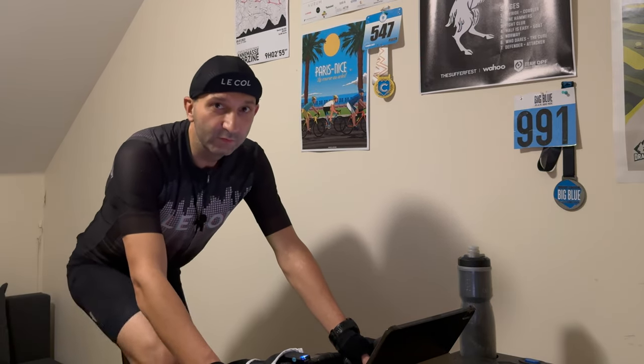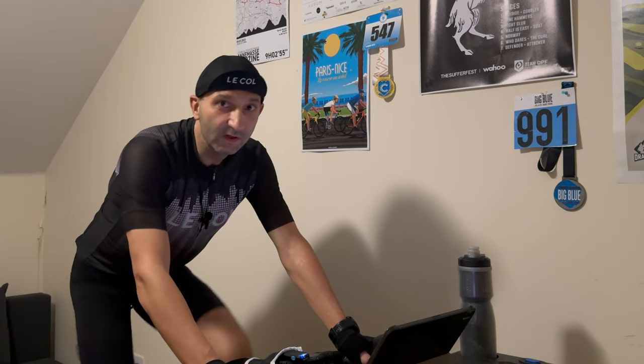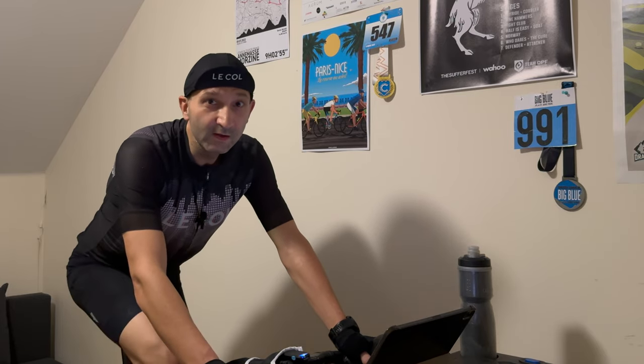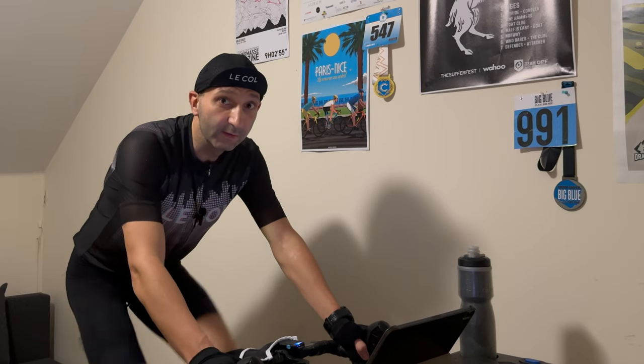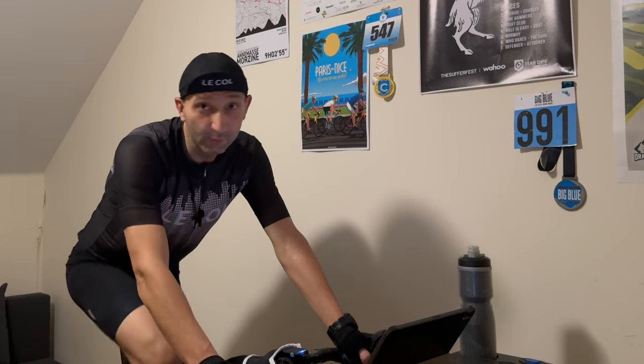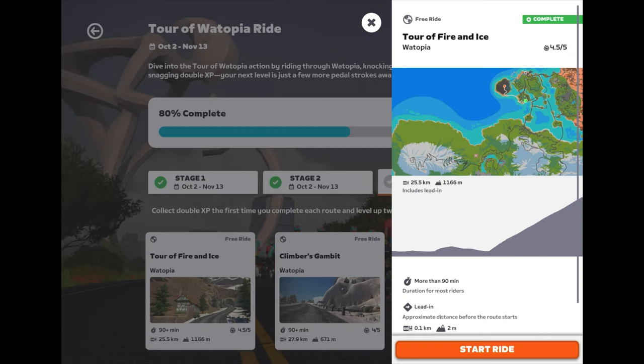According to my training plan, today I'm supposed to do the FTP block session. So I thought that rather than doing yet another boring Erg mode workout, I'll hit two birds with one stone — actually even three. First of all, I want to stick to my training plan, so what I need to do the FTP block is a long climb, so I can keep the steady power output for long enough. Out of Zwift is the perfect choice then. It gives me an opportunity to complete this autumn tour of Watopia, as stage three is the only one I missed.